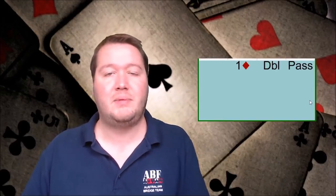Another thing people misuse with takeout doubles is feeling they need four-four in the majors. You are not promising precisely four cards in every unbid major — you are showing at least three cards in all the unbid suits. You are promising that a major will be a playable spot, for which you need at least three cards. Partners responding tend to focus on four-card suits, but the doubler doesn't have to have exactly four.